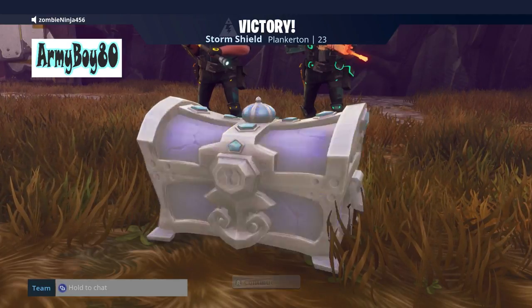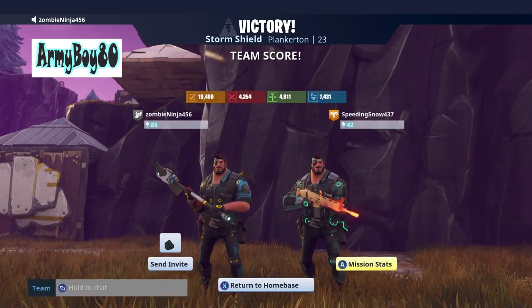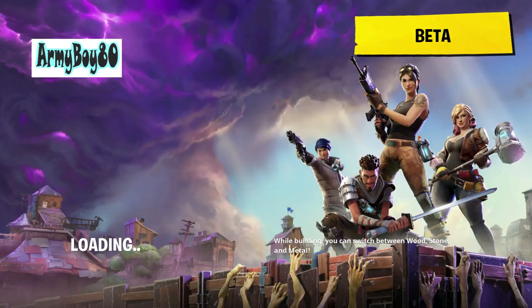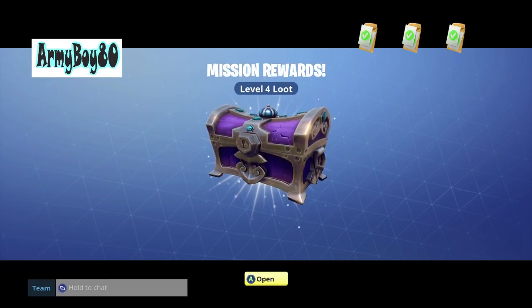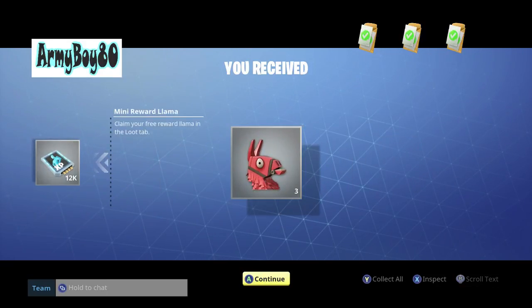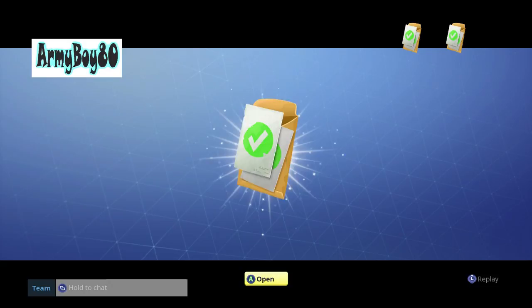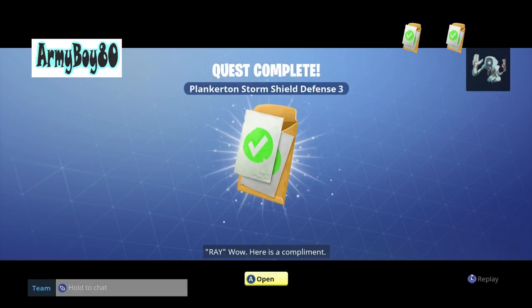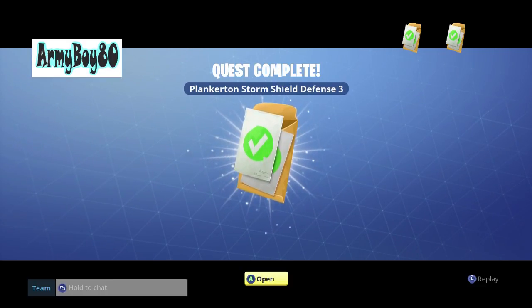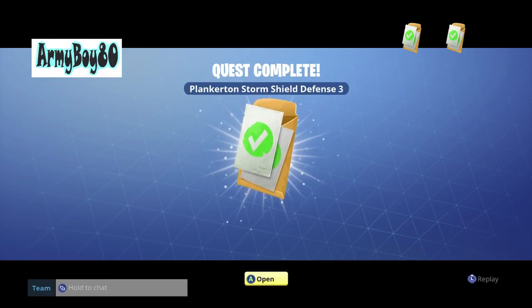Level 4 chest. If I didn't pre-build before I actually ran it, I would have had a higher chest, but it takes too long to build — a lot of material, you have to run back and forth to your storage. Not too bad. Let's see what I get — 12,000 hero XP, nice! And 3 more llamas. And there's my Plankerton done. I'm going to end the video here and get some more videos out for you in the near future.